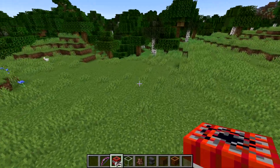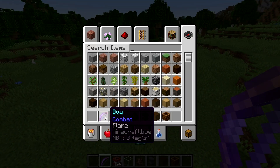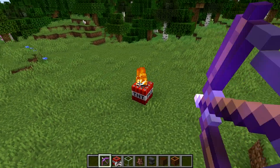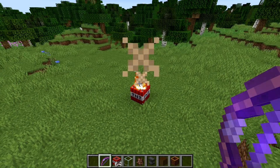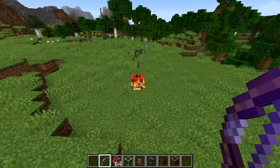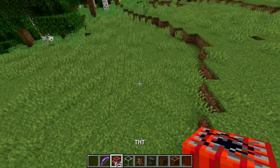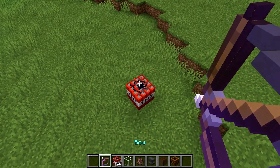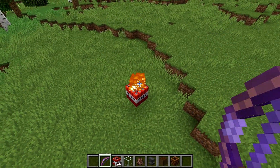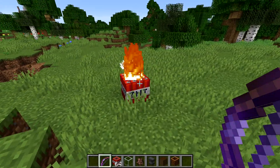Next bug is MC-148165. Basically, if you shoot TNT with a flame bow on the top of it, it doesn't explode. If you shoot it on the side, you'll see it still works — so the issue is just with the top of the TNT. Hopefully this one is fixed before the update, because TNT now drops 100% of the blocks, so people are going to want to get some TNT going and obviously use flame bows to ignite it from a distance.